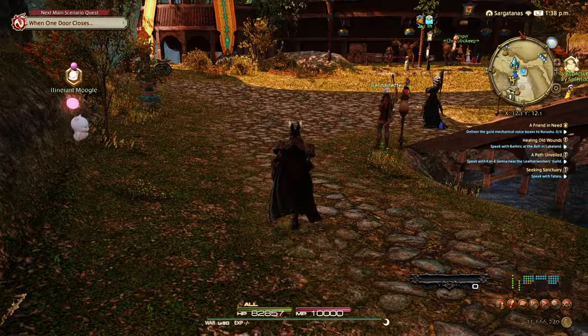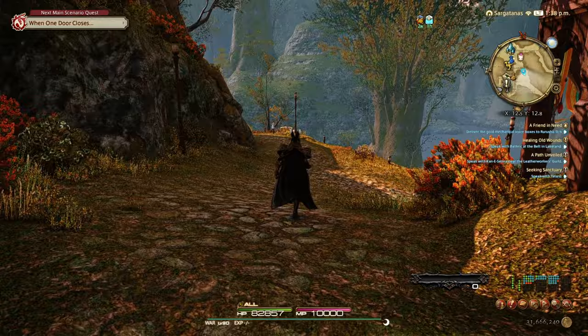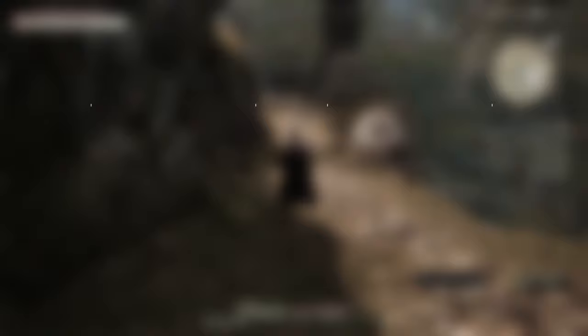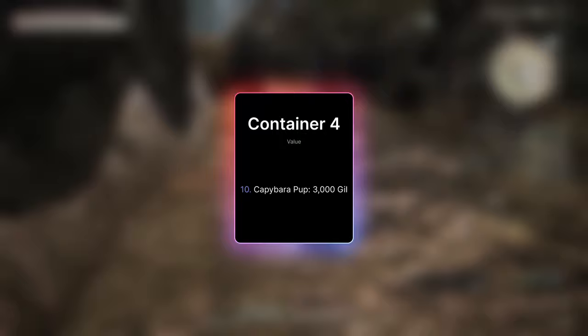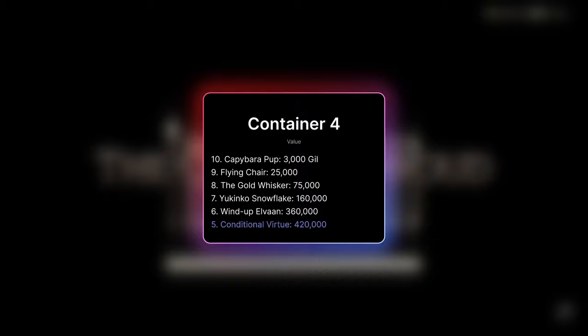Keep an eye on prices, because for a long time I would have recommended Container 3 for those looking to strike it big. But in the current economy, Container 4 is the right way to go in every single situation. Why? For Container 4, there are only 51 minions — 30 less — and only 4 mounts. While the 10th most valuable item, the Capybara Pup, is only worth 3,000 gil, it does climb pretty rapidly from there: 25,000, 75,000, 160,000, 360,000, all the way up to 420,000 for the 5th most valuable item — which is much, much better than Container 3.